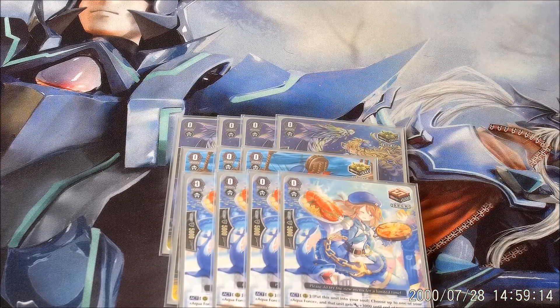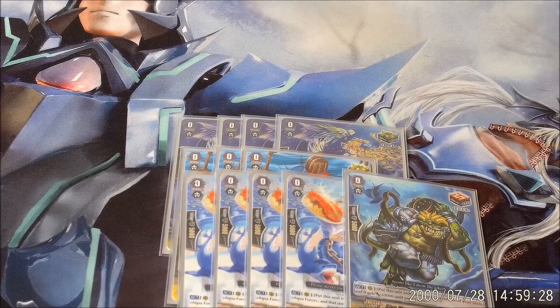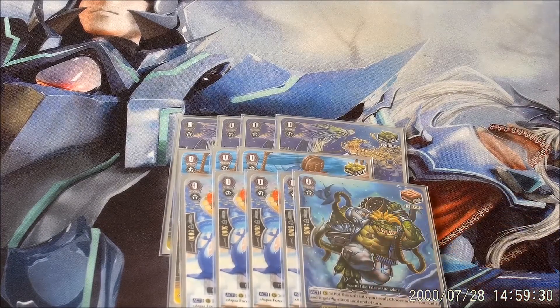Next, for Battle Siren Malika — she's a Margo Clone. Put her into soul, give plus 3k. Pretty good. You need draws to live and get to your combo pieces, which is why we are running five draws. We are also running a new guy — he's also a Margo Clone, but he's Blue Wave specific. If you play Blue Waves, keep an eye out for that deck profile later. He gives plus 3k.